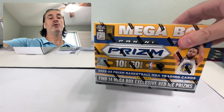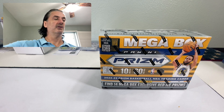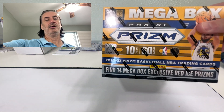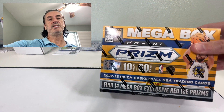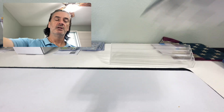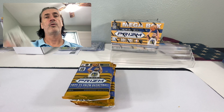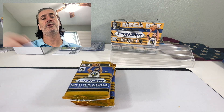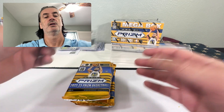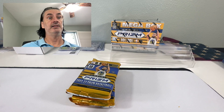All right, everybody. Box number two of this - did one previously, there's a card, check it out. It was painful, probably not worth checking out. 60 cards in this box, 14 red ice prisms, four silver prisms, autos, etc. Let's get it open, get the packs out. $453 for that box. For you keeping score at home, we're going to use our Tim Hardaway USA Basketball rubbing some good mojo into these packs - they definitely need it.